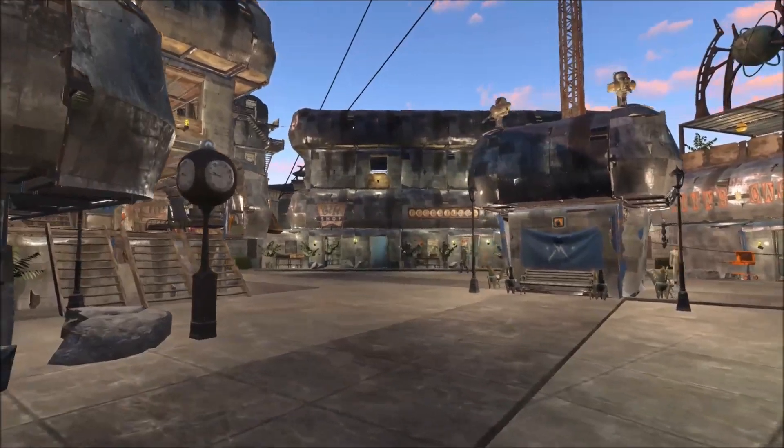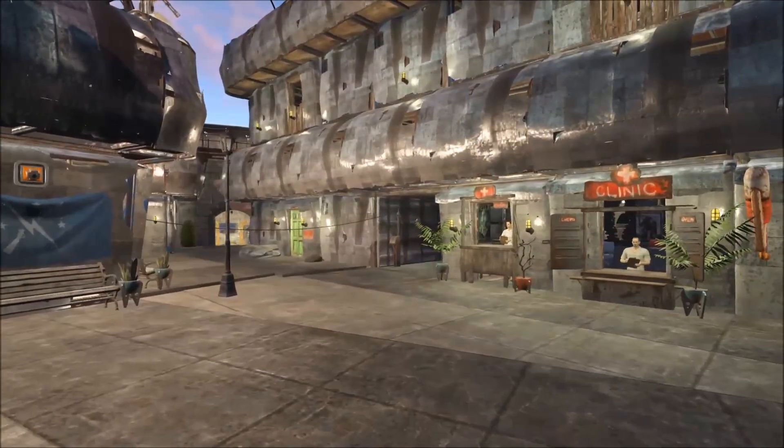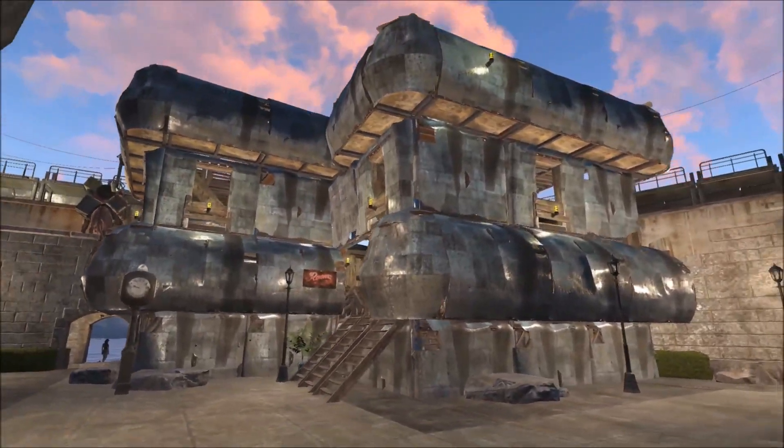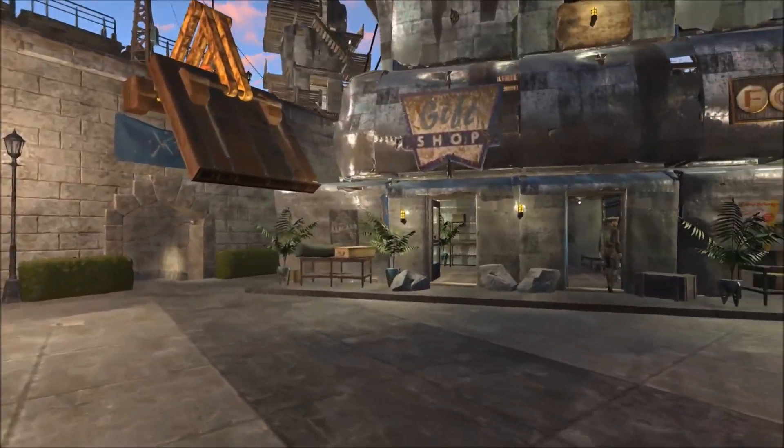As we come in here, you can see my beautiful courtyard with the concrete floors I got from the Snap and Build Greenhouse mod. I just love the floor so much. The grass was sticking through, so I just ended up disabling that.